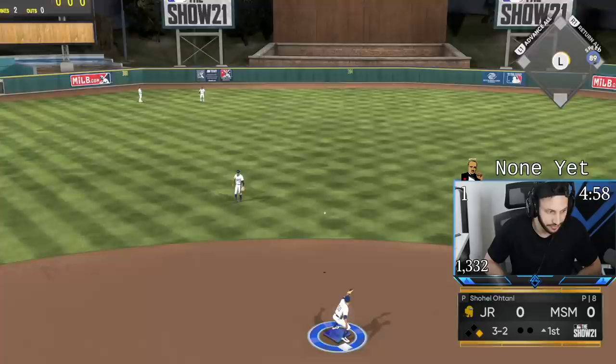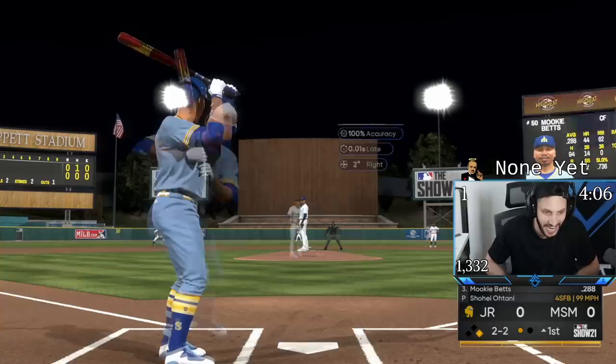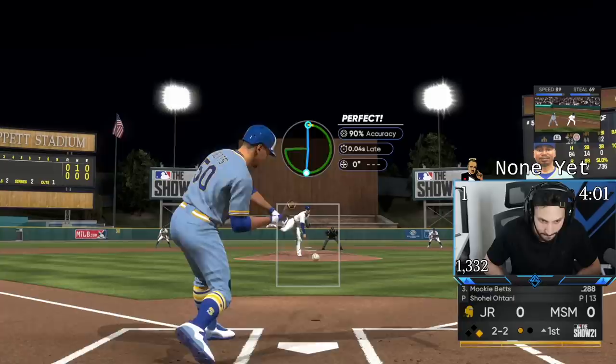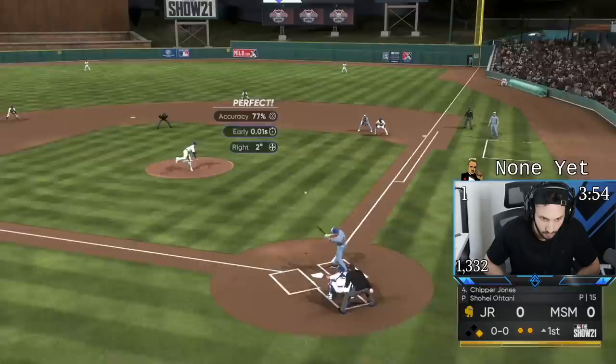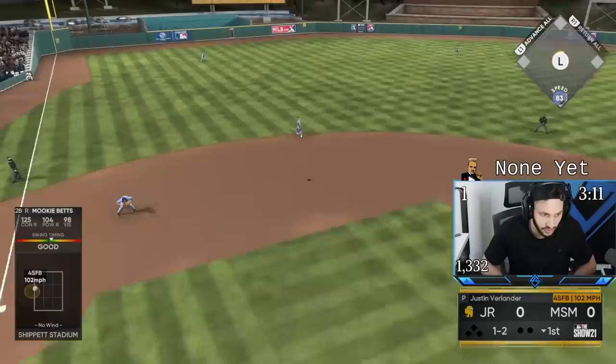Hell of a bat — keep it to a single, that's good enough. Trout there we go — we got one! We get two strikes on Mookie, you guys know what we do there. Ah, that's too high — I need to dot that. That was a good pitch right there — okay, we got away with it. Let's see if we can hit Verlander.